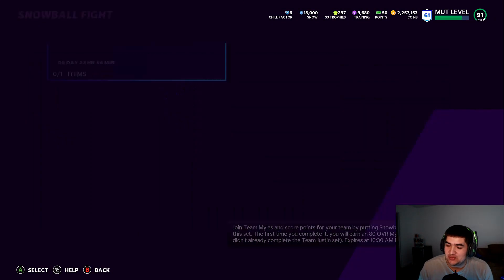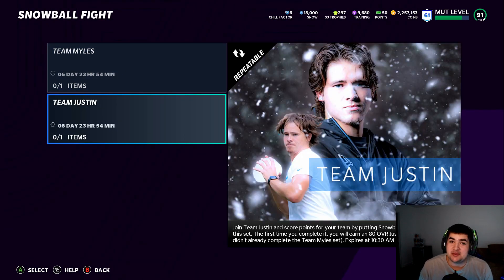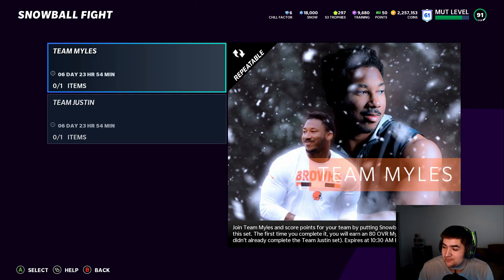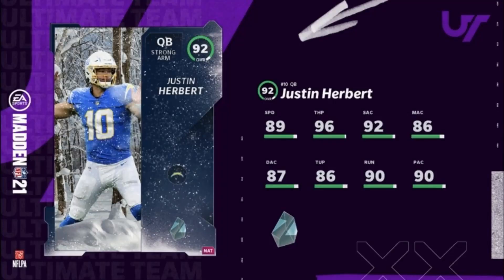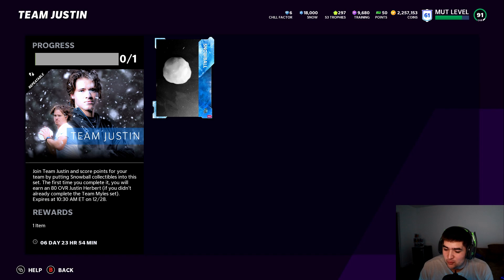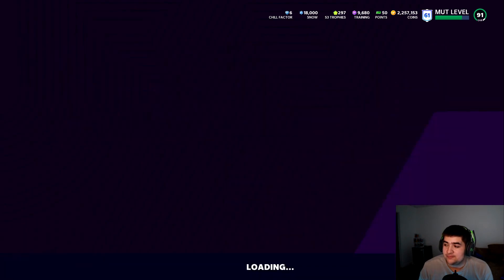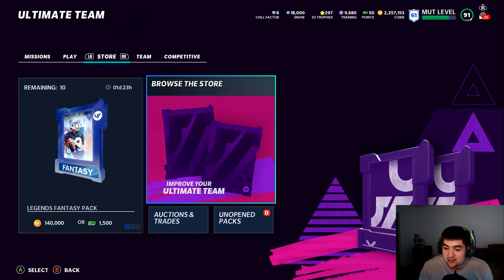In the snowball set you've got Team Miles and Team Justin — you guys better be going Team Justin, because if we get a plus one overall Miles Garrett something's wrong. Justin Herbert's stats are incredible: 92 overall with 89 speed, 96 throw power, 92 short. With the Chargers theme team plus ones, he gets 94 speed, and gunslinger for one AP. With a 94 speed quarterback, if you're not going Justin Herbert something's wrong.